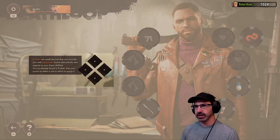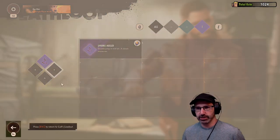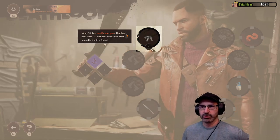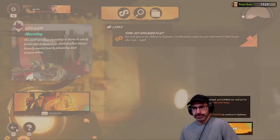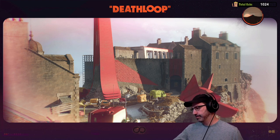Kill visionaries. Trinkets are small devices that provide you with big boosts — some add entirely new aspects to your basic abilities. You've already found a trinket. Spring heeled — once you've collected more weapons you can choose among them here. Many trinkets modify your guns. Shock absorber. Alright, so we're gonna swap out our loadout each time we come back out here. You're armed, you're kitted out, and you're ready to break some loops. Updaam — alright, this is cool. That name is just making the jokes too easy. The Limp-10 or the Updaam — they're both pretty good.